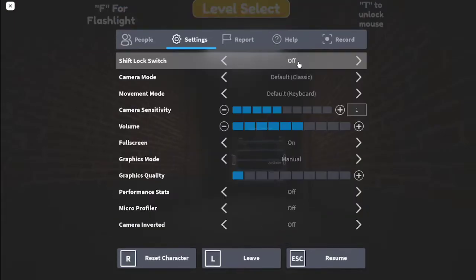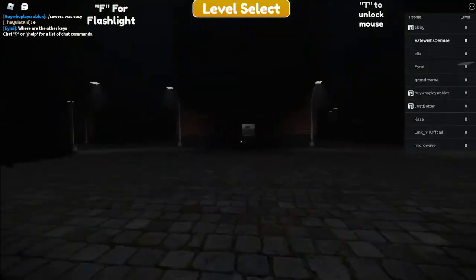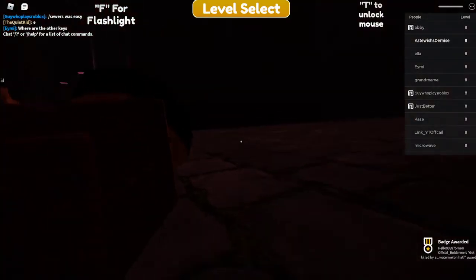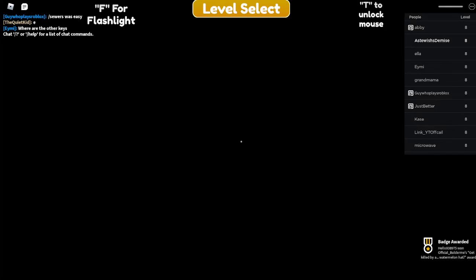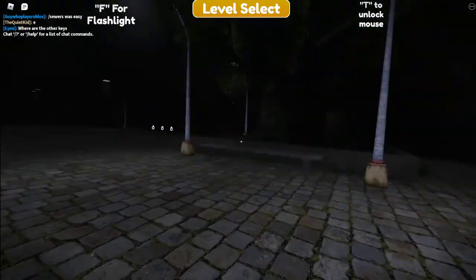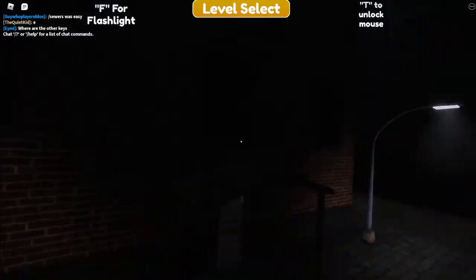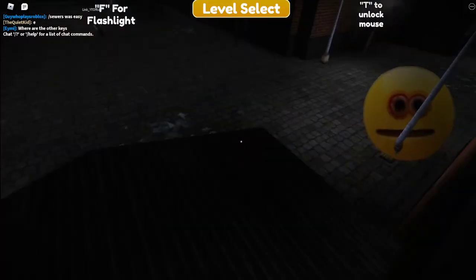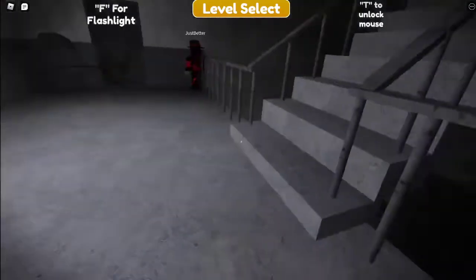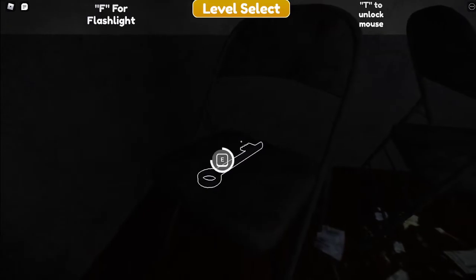All the keys. First you want to go outside, and the first key is in this building. So first you actually want to go inside. Go up, all the way up to the last floor, and collect this key.